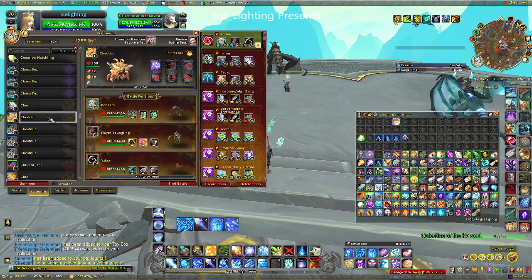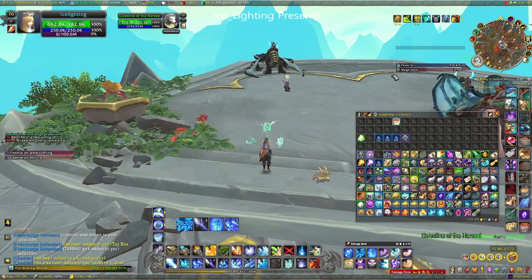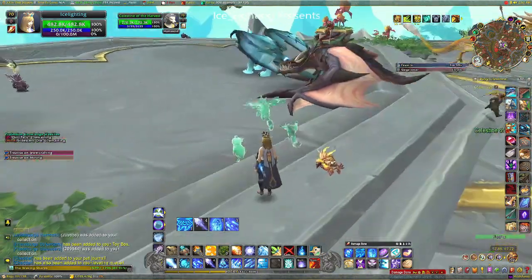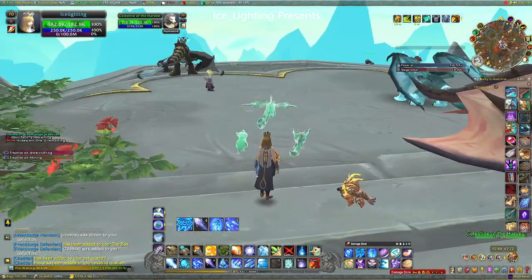Next up, let's have a look at Cheddar. This is a battle pet — here's what he looks like, kind of cute, sort of like cheese maybe. Here are the spells and actions he does, and I'll summon him now. He should be holding cheese or wearing a cheese hat or something — I know he's yellow but it needs more cheese to justify the name Cheddar.